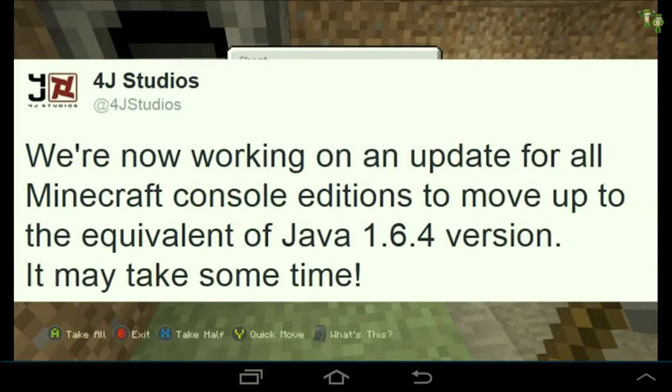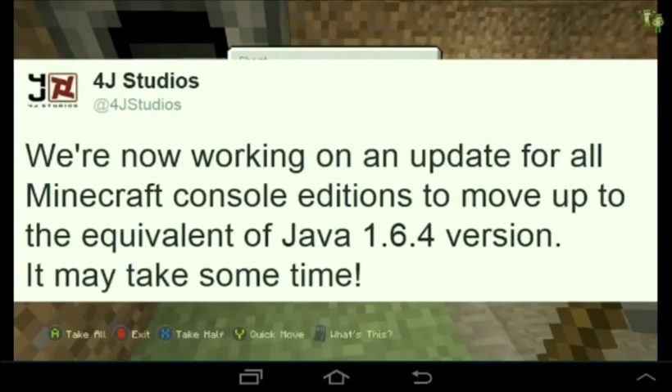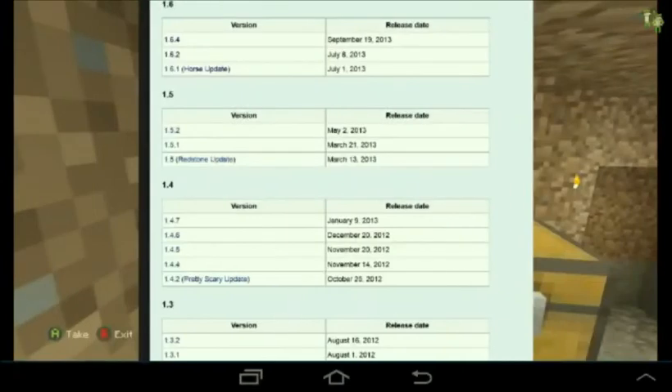As you see here, we're working on a new update for all Minecraft console editions to move up to the equivalent of Java 1.6.4 version. It may take some time — every update has been about three months apart, so we're probably looking at December, January, or February, November if we're lucky. This update is going to consist of the horse update, the redstone update, and the pretty scary update.